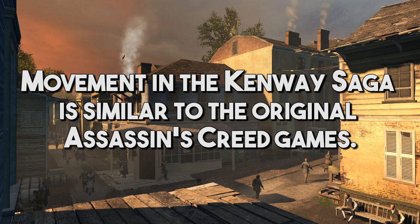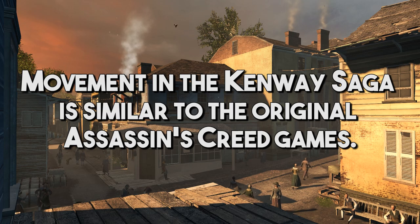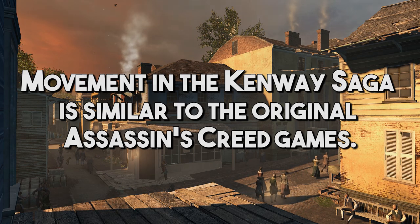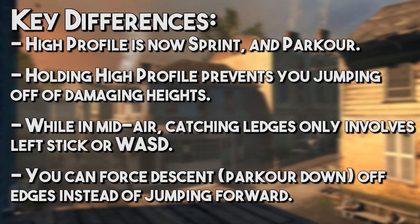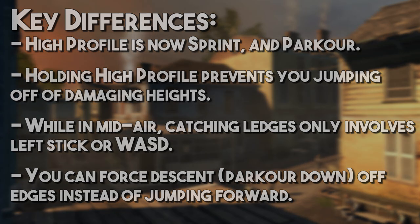Movement in the Kenway Saga is very similar to the original Assassin's Creed games, with some key differences, so it helps to know what we're comparing it to and what we're building from. The key differences are: high profile is now sprint and parkour rolled into one button; holding high profile will prevent you from jumping off heights that would damage or kill you — the system will now stop you at the edge; while in midair, catching ledges and controlling your hand's grab direction no longer requires a held button, just your left stick or WASD keys; and there's now a way to force descent off an edge instead of just jumping forward. Now let's explore each of these fully.